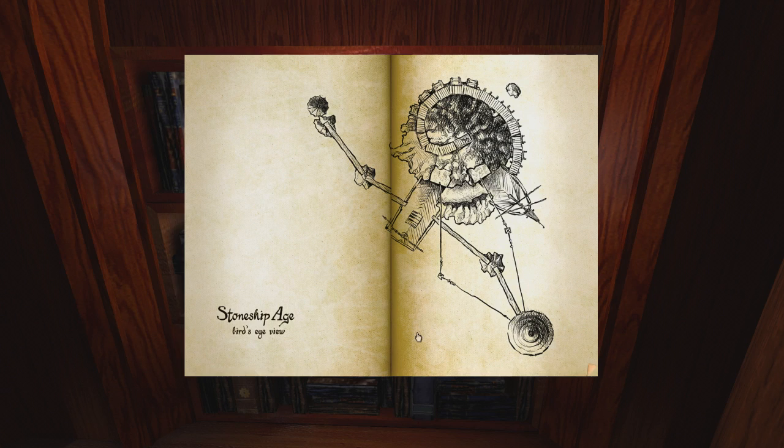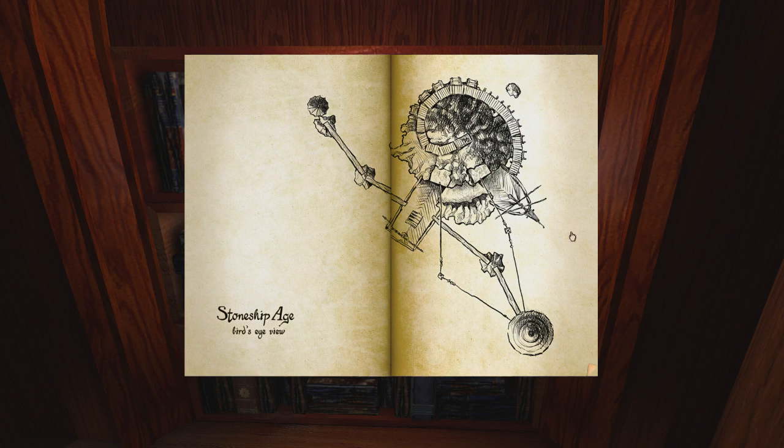This is the Stone Ship Age bird's eye view. So it's just a single jagged rock with a spiral platform. Interesting - there are planks going between the rocks, there's a lighthouse out in the distance, and there's a ship. Nothing else really matches directly with what's going on around here, and in fact it's called the Stone Ship Age because the ship is literally sticking out of the side of the stone, like it got fused with it on accident.